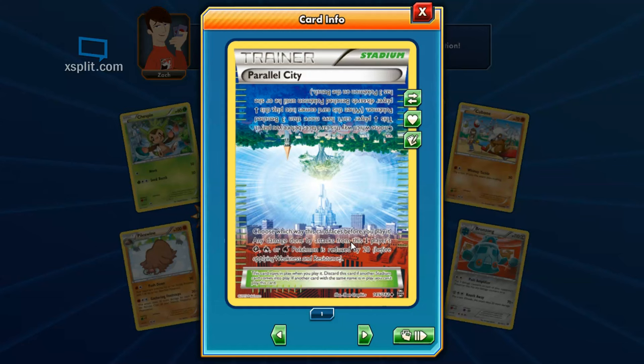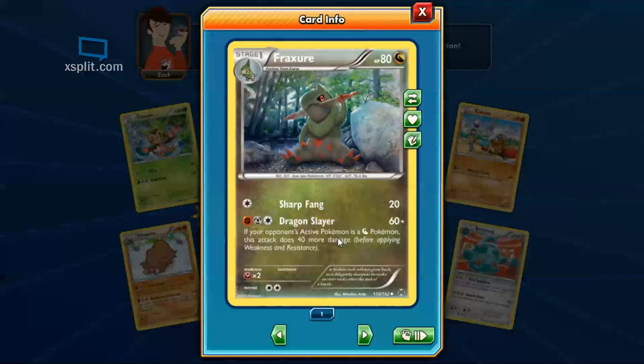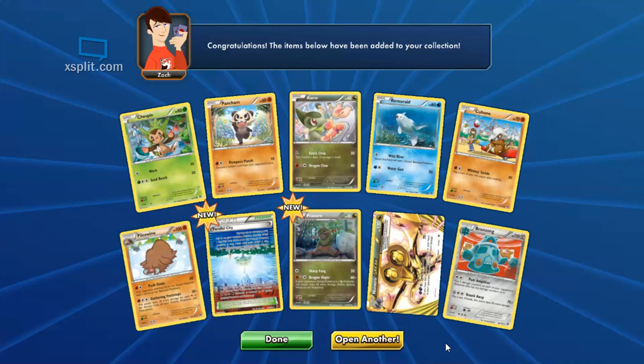What if the opponent has a card that takes a Pokemon out of your discard and sticks it on your bench? There you go — you figured it out, you'd prevent that from happening. Then we got a Fraxure — Dragon Slayer: does 40 extra damage to dragons. But isn't he a dragon type himself? He is — so he's just murdering his own kind. Well, I mean he'd know their weaknesses.